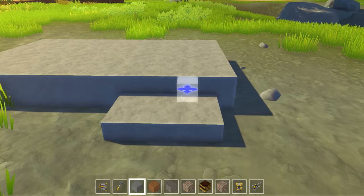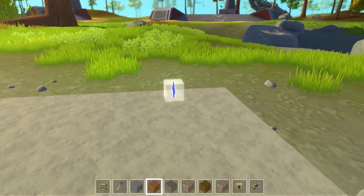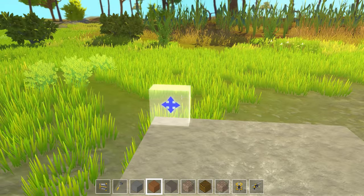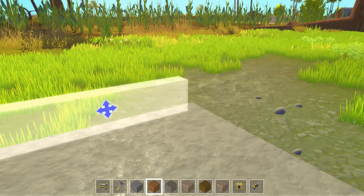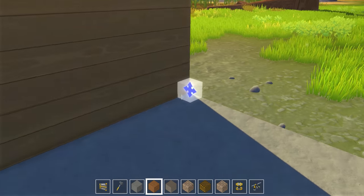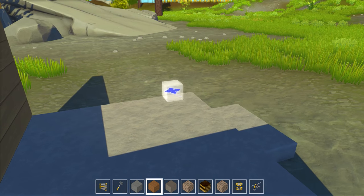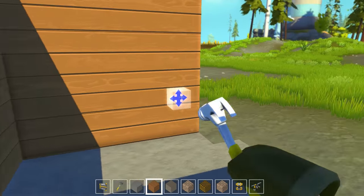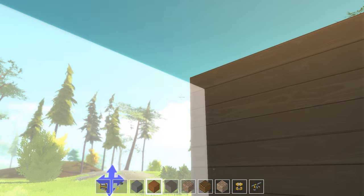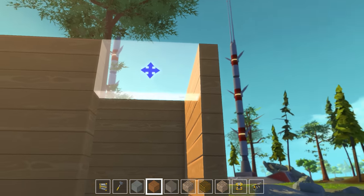Let's lay down a little stairway right here. That's cool. And then, if I want to change the plane that the wall will build in, I just hit Q and it rotates like so. That's pretty easy. Let's go up to about there, and then we have the beginnings of a house.